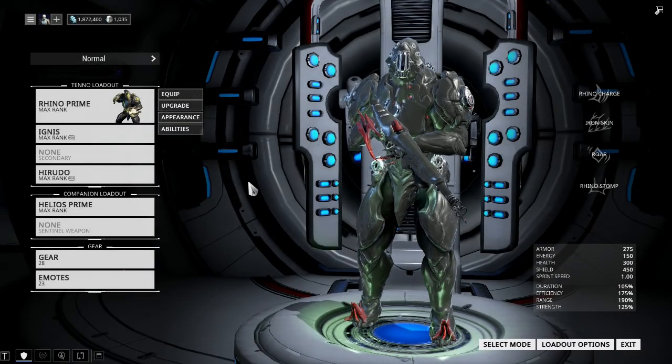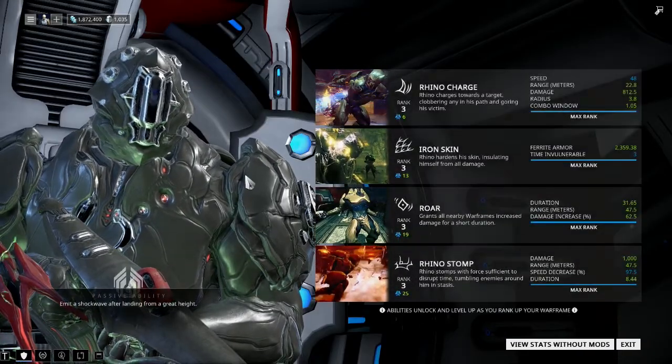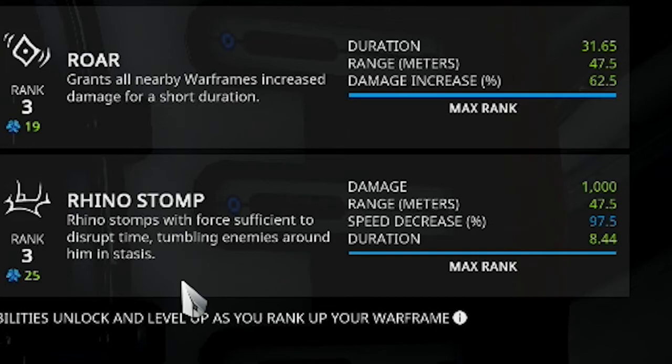Today I'm going to be showing you my Rhino build. This is a max range build — well, not completely max — but I'm using Overextended to get a lot of range to be able to stomp things pretty much the entire room, because the range on the four is already ridiculous with just Overextended on. 47 meters with just Overextended by itself.